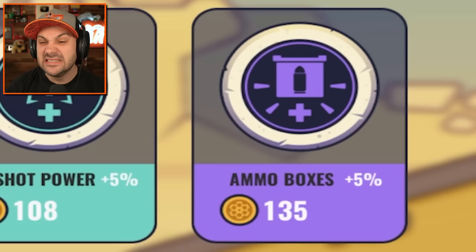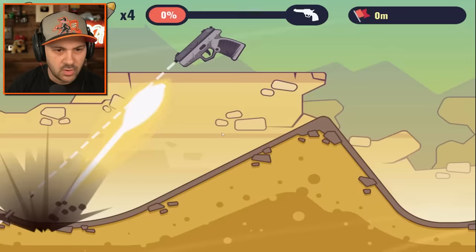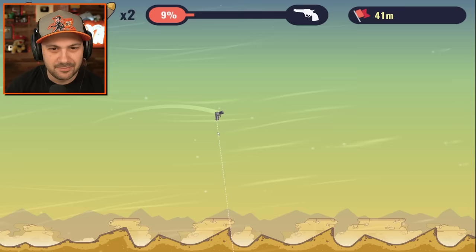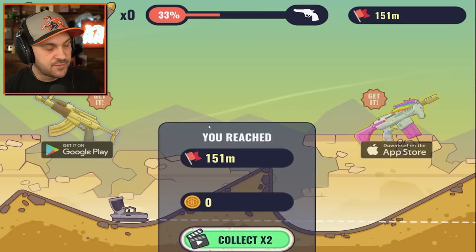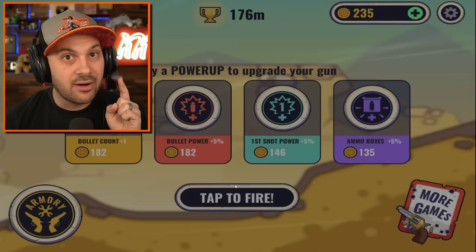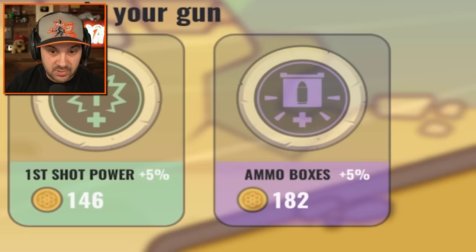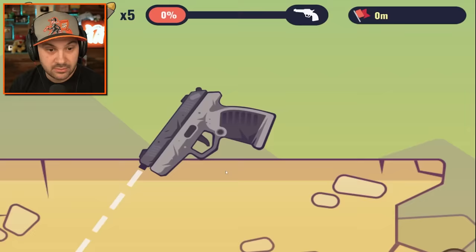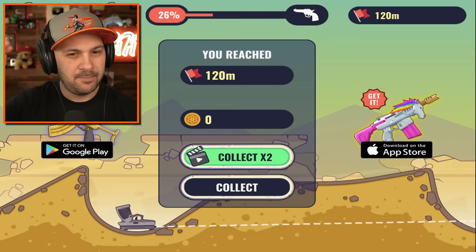That wasn't quite a new record but it was pretty good. I still don't know what the ammo box does. First power shot — oh my gosh, I'm going so high up! Maybe that box floating in the sky is an ammo box that will refill our ammo mid-run. If you upgrade this you have a higher chance of seeing ammo boxes — I upgraded it anyways and I'm hoping to actually use it.